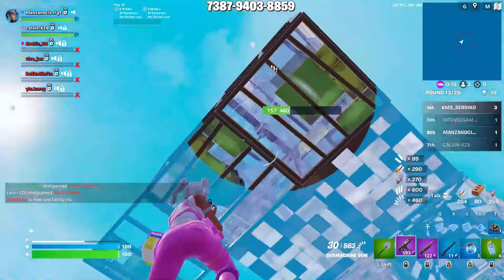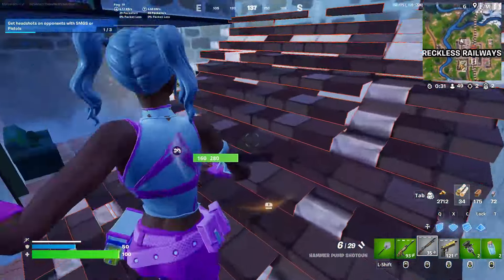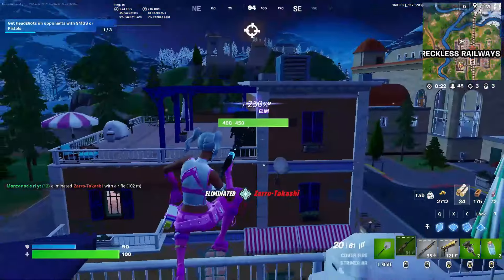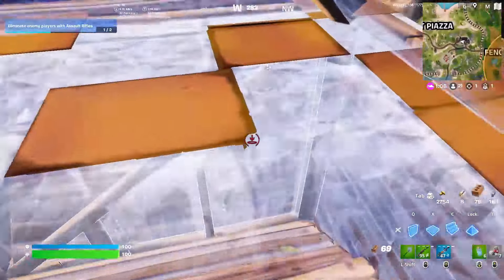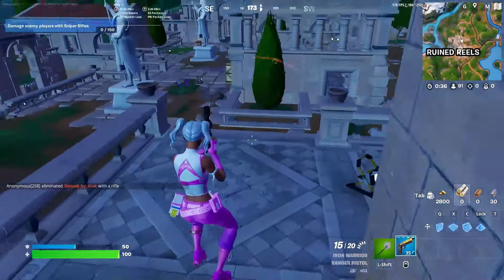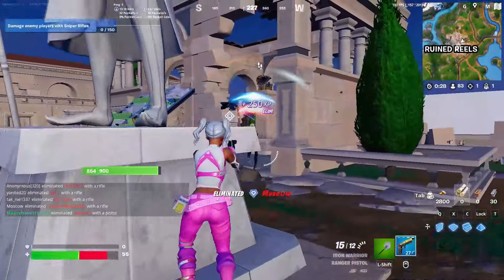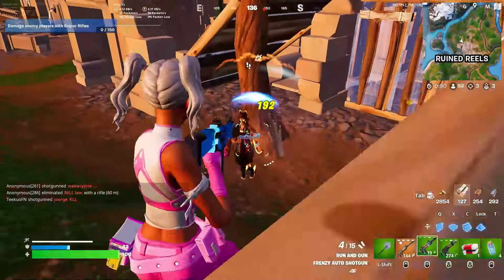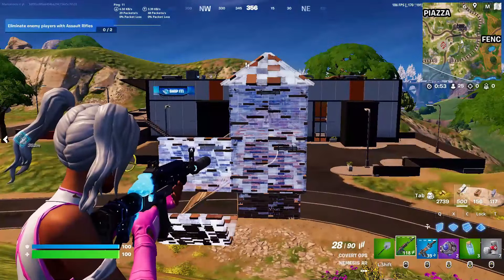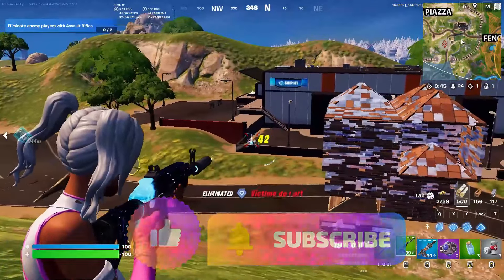The final tip is patience and consistency. You're not going to hit Unreal in a day or even a few days, even if you play great — progressing through the rank system gets harder the higher you go. A 20-bomb in Elite gains you less progress than a 20-bomb in Gold. Don't get frustrated; stick to your drop spot and game plan. Consistent, deep placement gains you the most progress. Thanks for watching — smash that like button and subscribe for more Fortnite content!